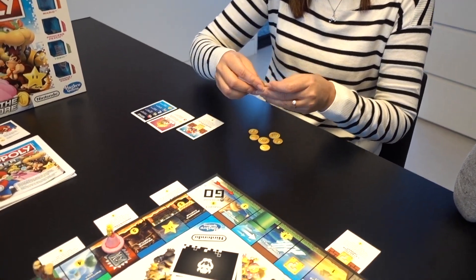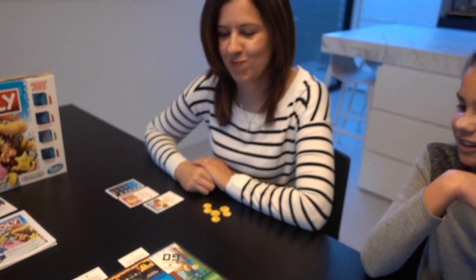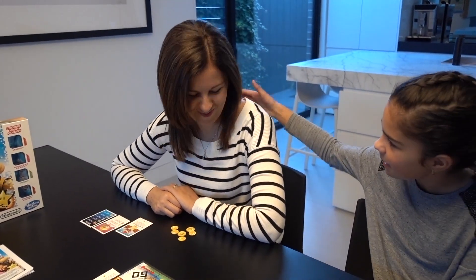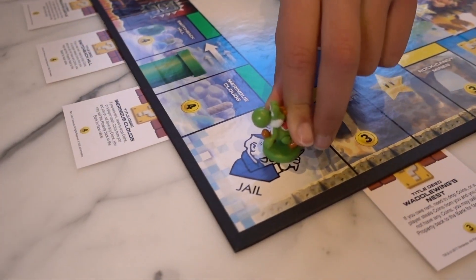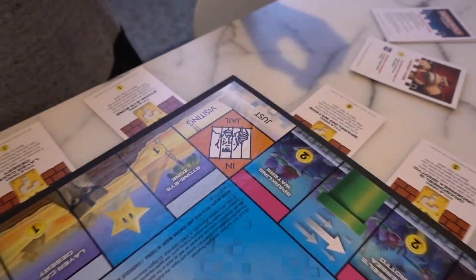You have to drop two coins on the space, which other players can then collect as they pass by. Like every other Monopoly game, there is a jail — so you do not want to land on that space, otherwise you know where you end up. In jail.